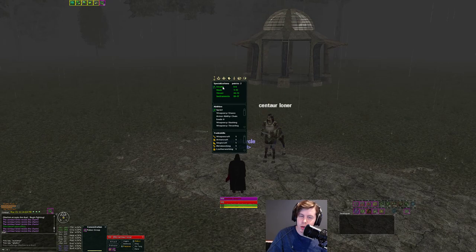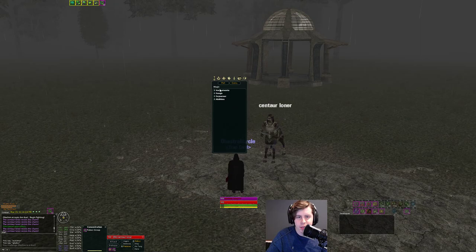Some Minstrels won't want the full stealth build, but they won't be able to climb walls. That's significant in keep sieges, soloing, and small manning. You'll need 25 stealth spec for climb walls. Other than that, keep instruments at 50 and lower your thrust or slash to add points into stealth.